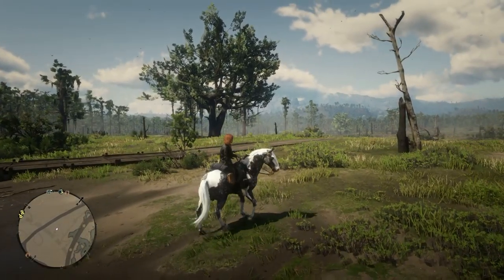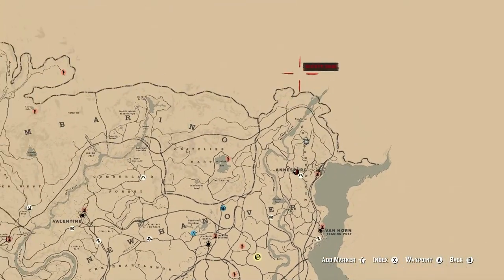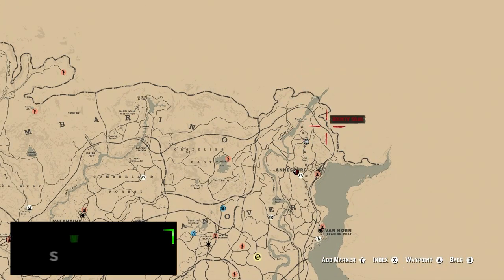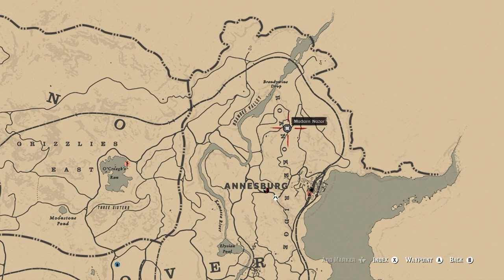Let's go ahead and break it down and show you exactly where you can find Madam Nazar first. She's going to be located way up north, just north of Annsberg — which will be the quickest fast travel location for today — in Roanoke Ridge.